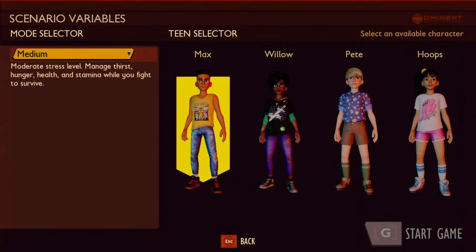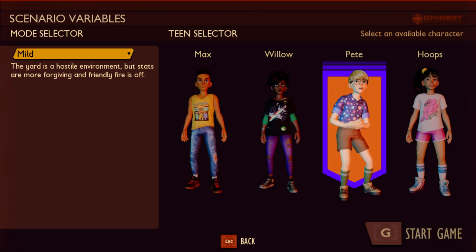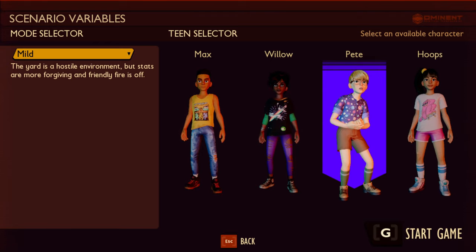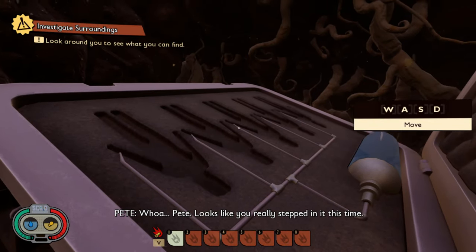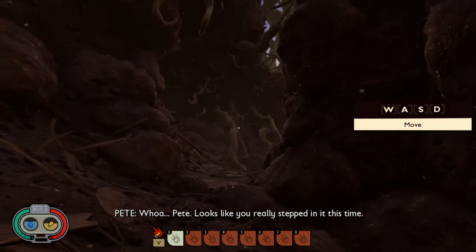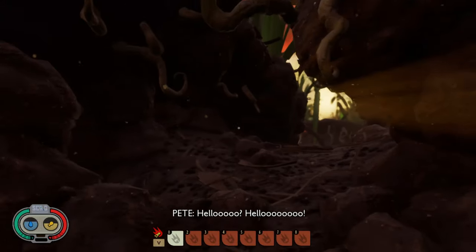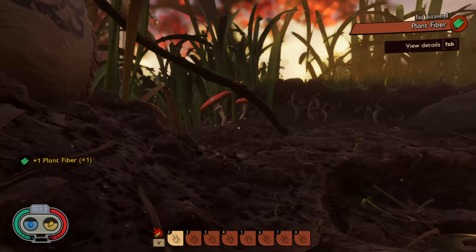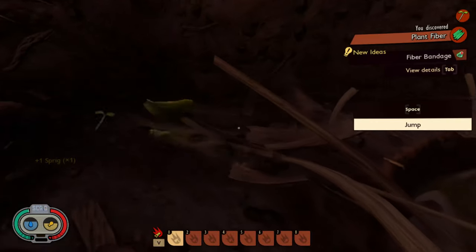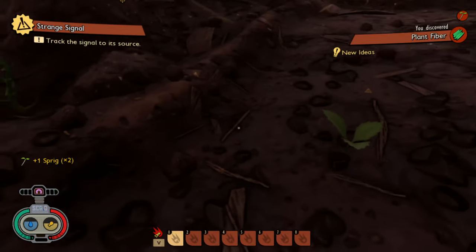Okay, we're gonna play Grounded. I played this before but we're gonna pick the character named Peter on mild difficulty so we can enjoy exploring a little bit more than just getting killed every other minute. Whoa, Pete — looks like you really stepped in it this time. Just where in the world are you? Pete, remember your scout training — step one: get your bearings.